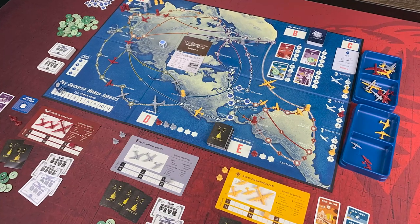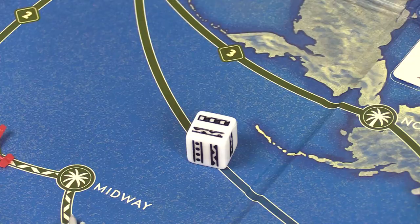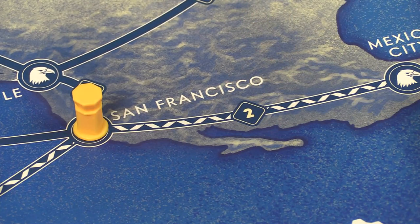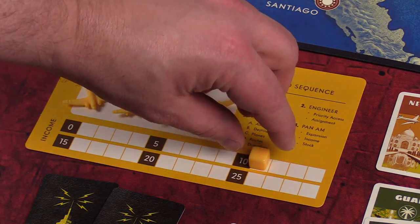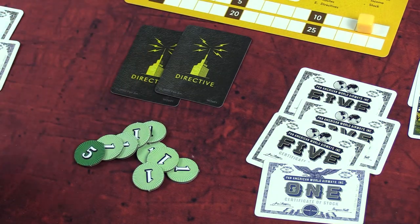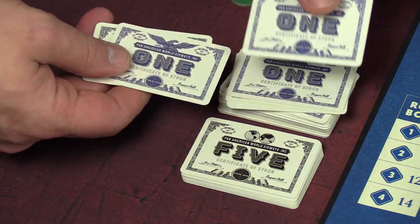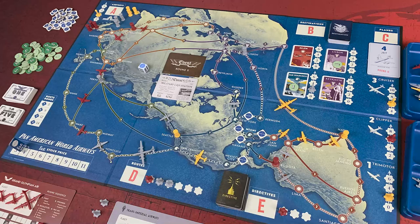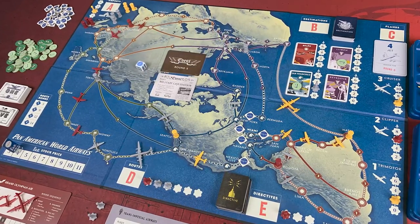After all actions have been carried out, Pan Am gets a turn to expand. By rolling the dice, Pan Am, starting in Miami, will purchase routes from the players. This decreases your income, but you get a large influx of cash from the purchase. At the end of the round, players can use their cash to purchase Pan Am stock at the current value. After seven rounds, the player with the most Pan Am stock will be the winner.